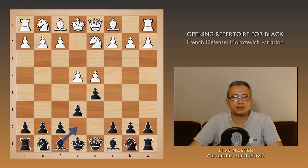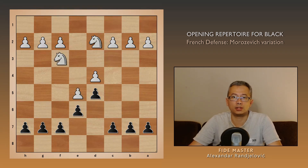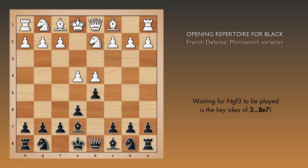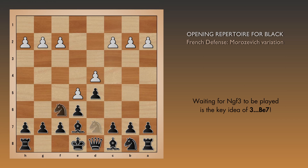This weird development of the bishop, which is the starting point of the Morozovich variation, is actually a clever little move. The point is to wait for white to play knight gf3, which disrupts the idea of knight df3, ruining the ideal setup. At the same time, playing Be7 is not just a waste — later on, the bishop might turn out to be actually well developed.